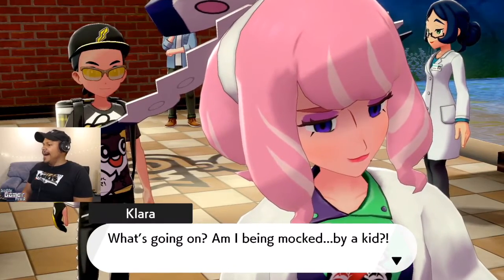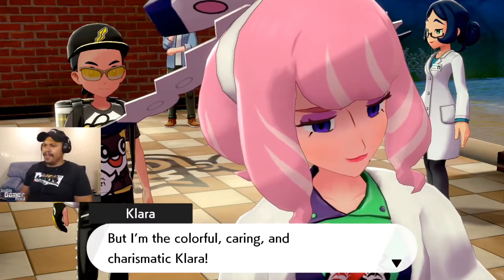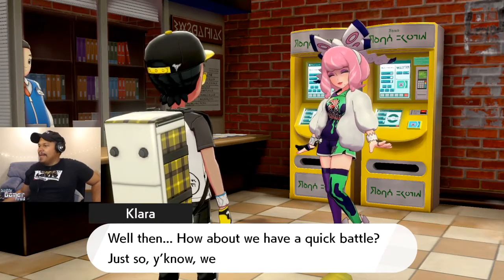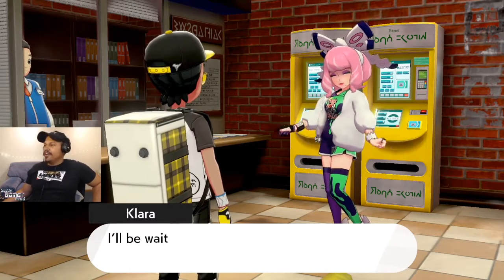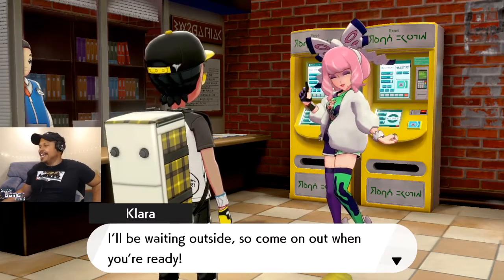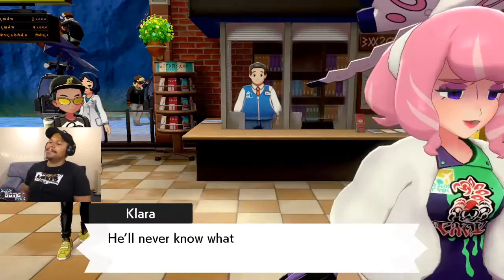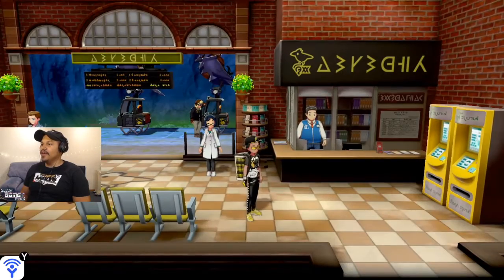'They sent me here to help out the newbie.' 'You've got the wrong person.' 'Come on, I know you're the new student supposed to join the master dojo.' I'm being mocked by a kid! 'I'm the colorful, caring, and charismatic Klara. How about we have a quick battle so we can see who's better? I'll be waiting outside — come out when you're ready.'